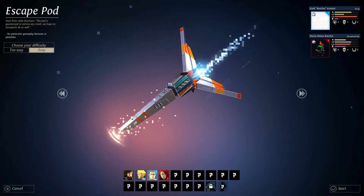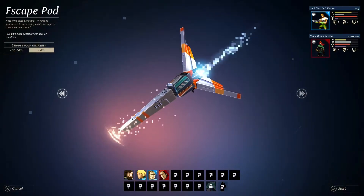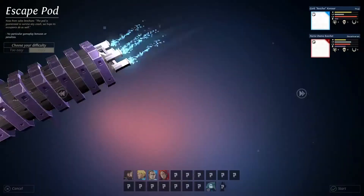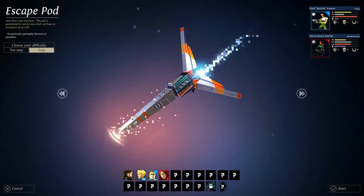Let's go with Gawk and Dina. Now, you can actually change this ship if you unlock them, and then you get things like hard mode: cannot pause games, stronger monsters, resources are less common, heal heroes more expensive, monsters react when you research new modules. And this is the only one we have unlocked to start with — the escape pod. So this will be the one that we're using.